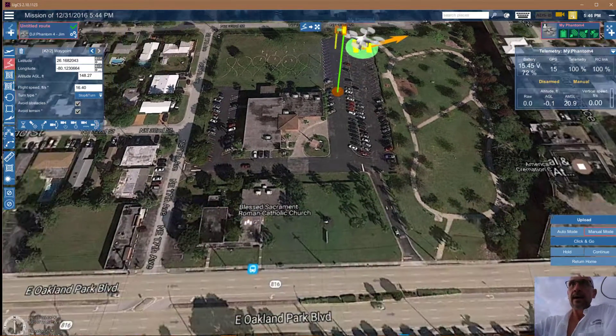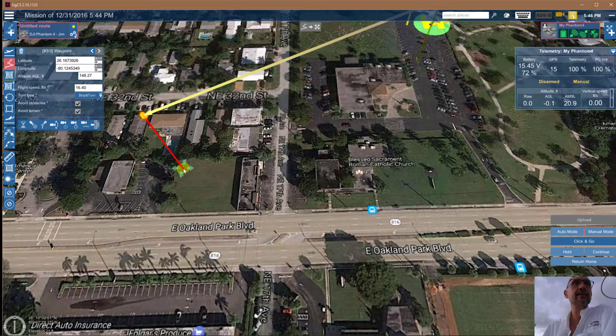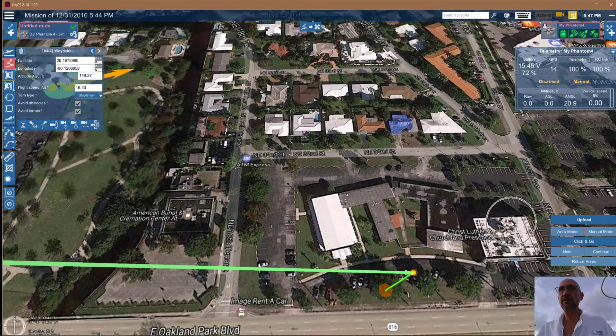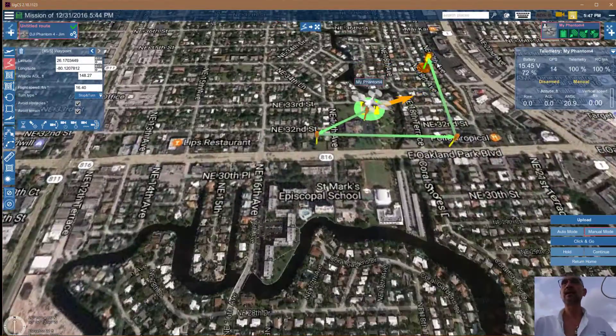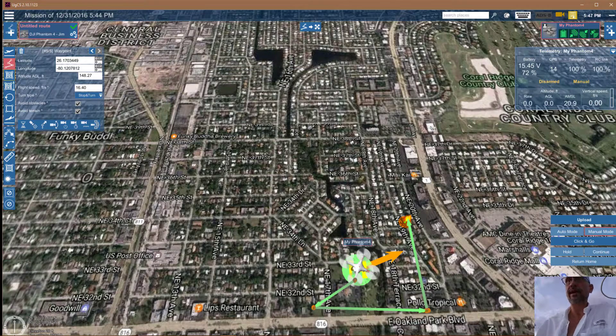I'm going to take it over here — I thought about Oakland Park but I'll keep it off Oakland Park. Maintaining 150 feet, I'm going to bring it back across this location. It's still 150 feet here. This thing doesn't like to pinch, so I'll back it out some and then go back over to this part of the neighborhood.